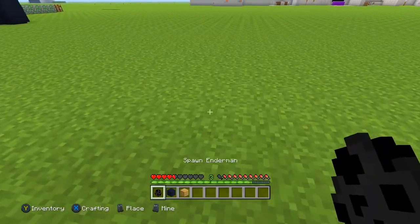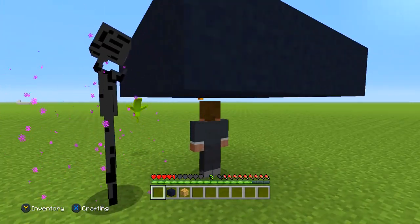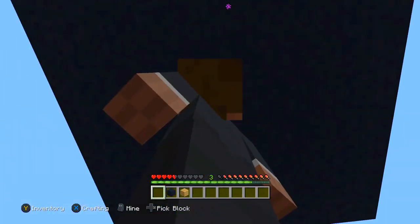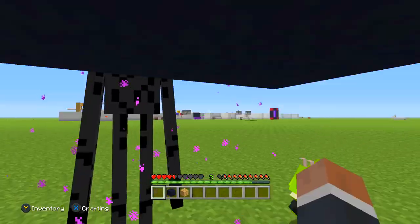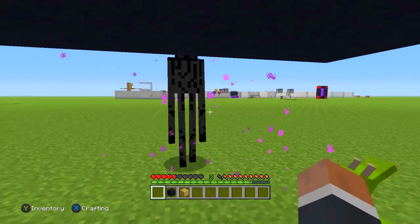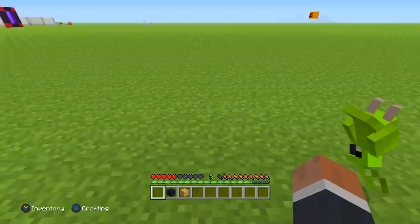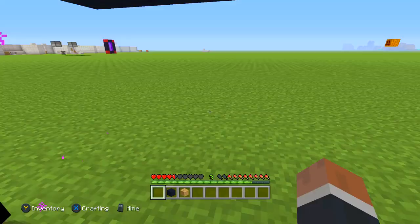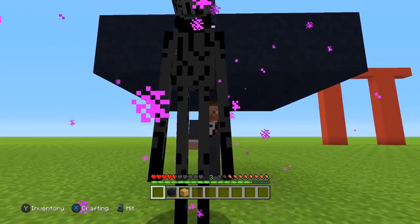I'm going into survival, placing an Enderman right there. I hit him — as you guys can see, the Enderman is mad, doing the shaking, the vibrations, opened up his lower jaw. But because I'm underneath a two-block area, the Enderman cannot touch me at all. I can just hit this Enderman as long as I want — hit him there, hit him there — and nothing's going to happen to me. He comes from the other side? No problem, I'll just hit him again.